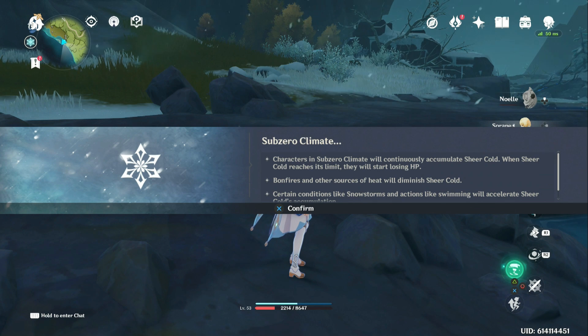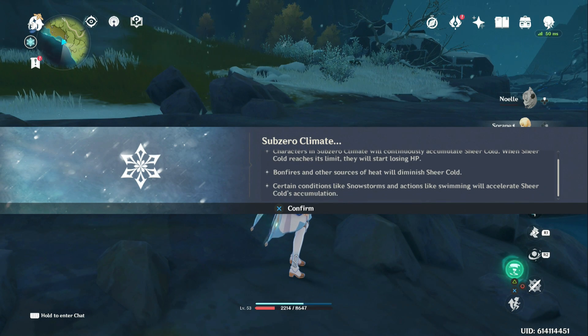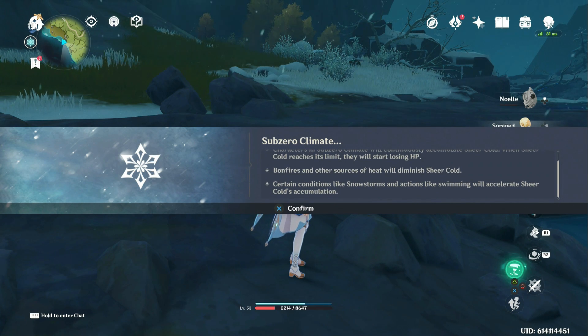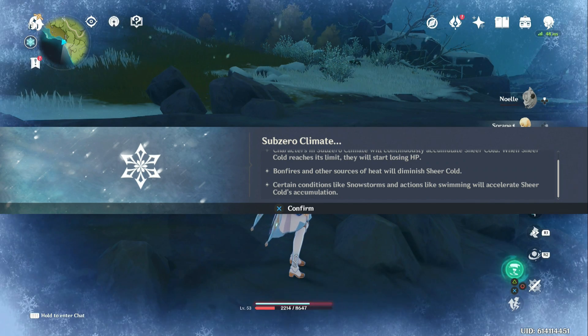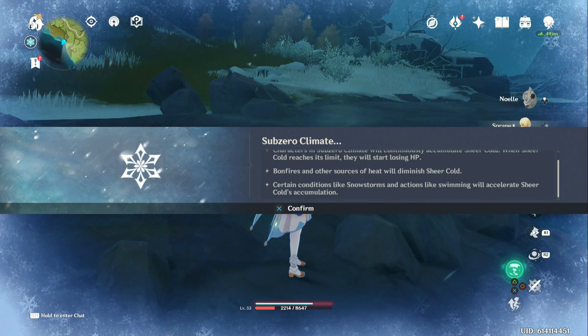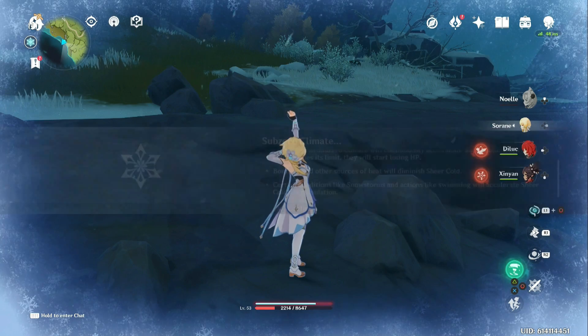Characters in Sub-Zero Climate will continuously accumulate Sheer Cold. When Sheer Cold reaches its limit, they will start losing HP. Bonfires and other sources of heat will diminish Sheer Cold. Certain conditions, such as snowstorms and actions like swimming, will accelerate Sheer Cold's accumulation.